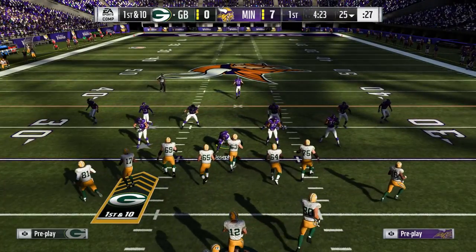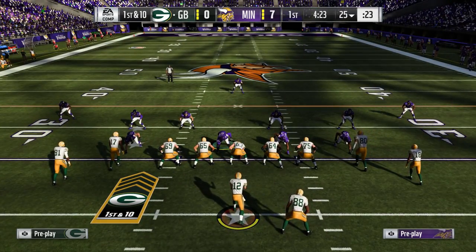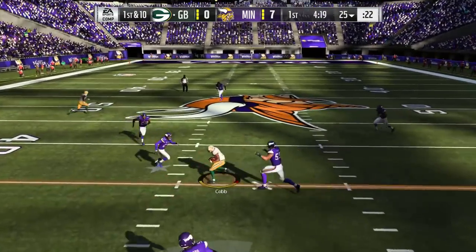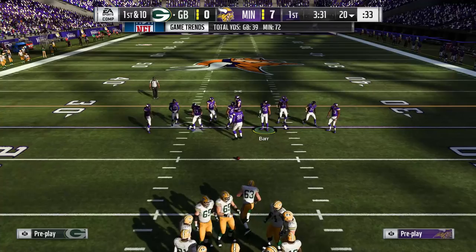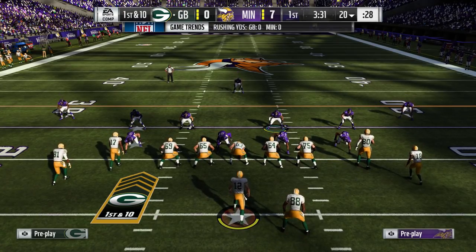Right there you saw Anthony Barr intercepting that pass over the middle of the field. Now, this is what happens if you're usering a defensive lineman — same exact play on defense, same play on offense — and this time Barr goes with the drag and your opponent's able to hit that guy over the middle. Whereas if you're usering Anthony Barr, you could bite down on the drag, fake like you're going for it, and cut back and take away that route over the middle.